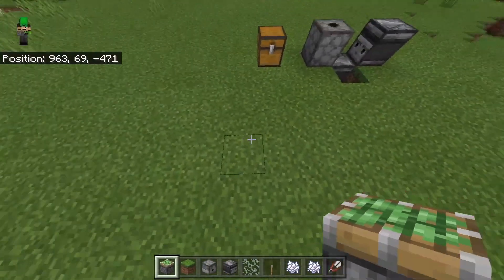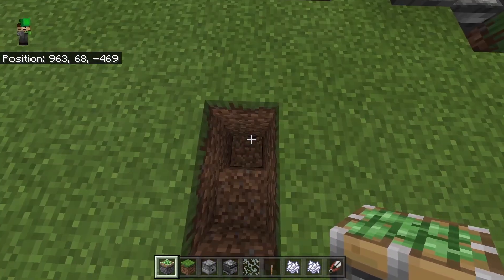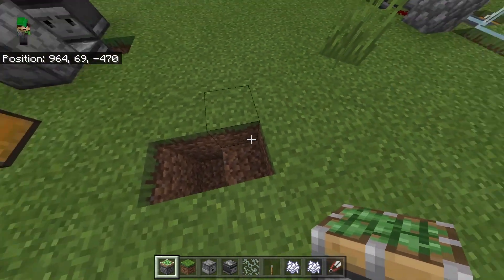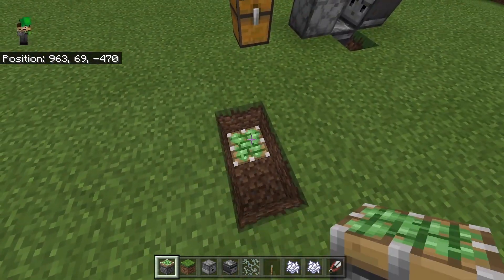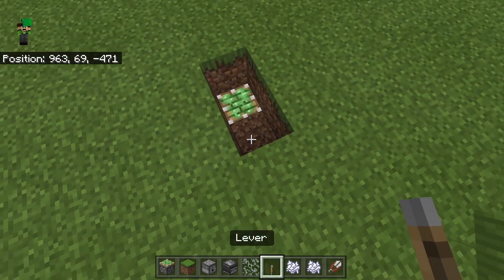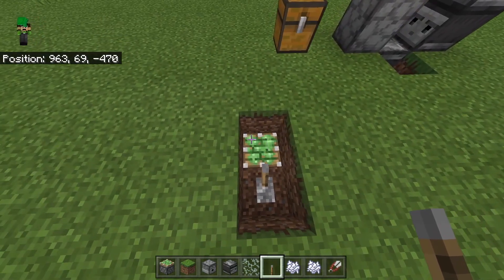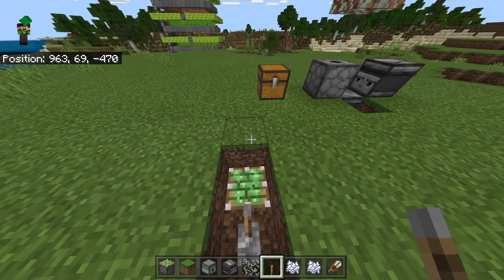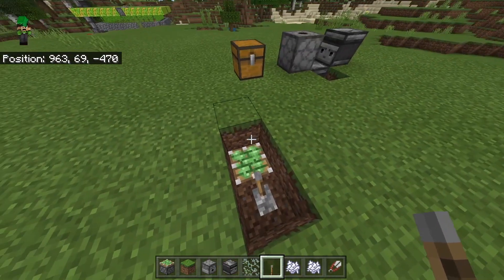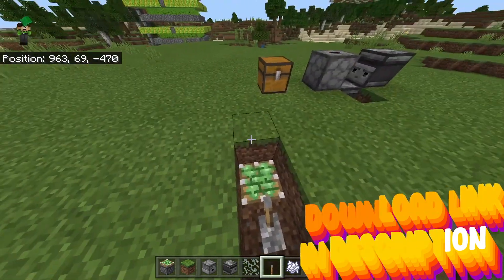The first thing you're going to want to do is come to the area where you want to build your farm, then dig two blocks out and then dig one of them one more block down, so you should end up with a staircase-looking shape. Then place a sticky piston facing upwards, and place a lever on the block next to the piston. If you don't want to waste slime or a piston, you can just skip this entire part and use two observers to keep it running forever.